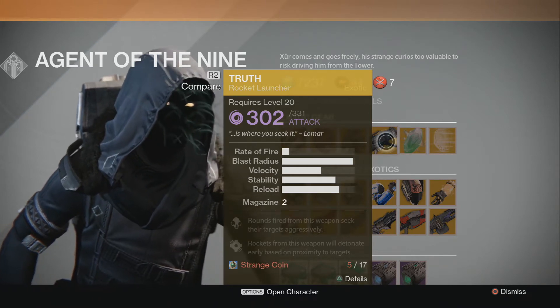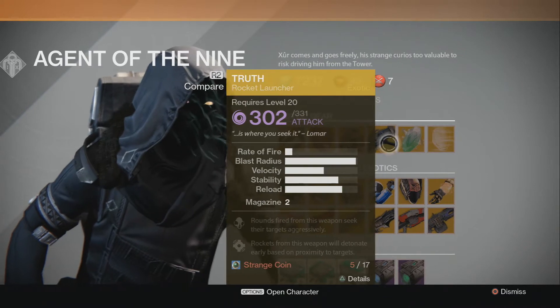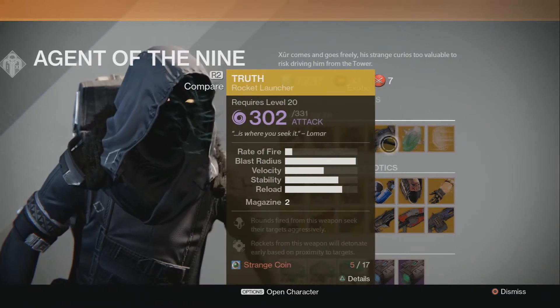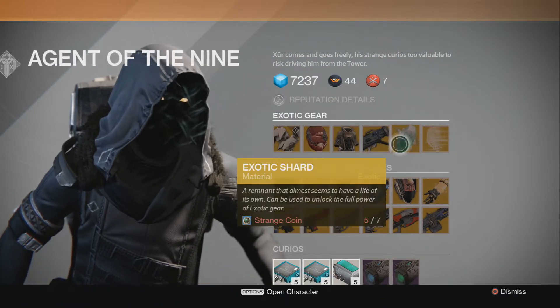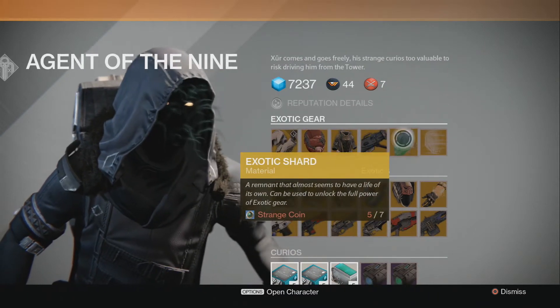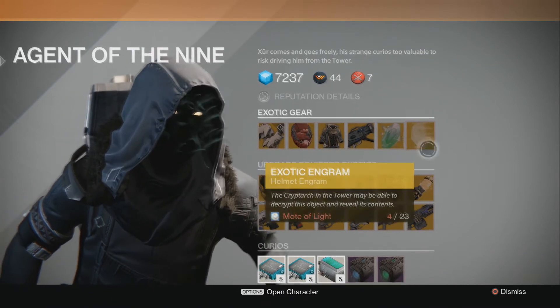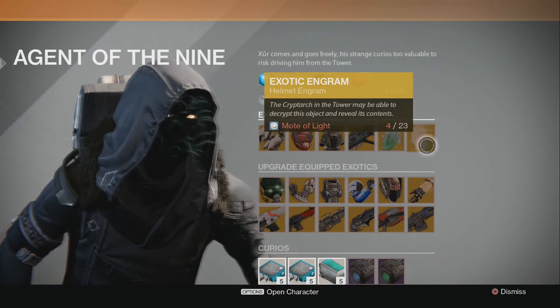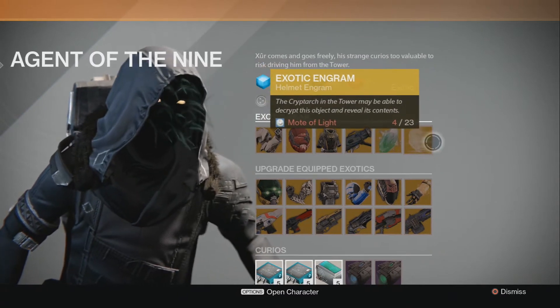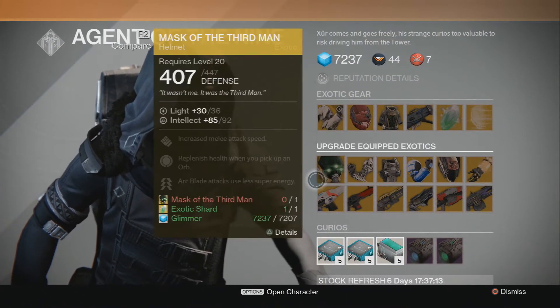I'm deciding between picking this up or that up, not too sure yet. Xur also has exotic shards, available every week for 7 Strange Coins. And for those of you wondering where they were last week, Xur is selling exotic engrams again, so if you were wanting to pick one up last week and couldn't, he has them on sale now.